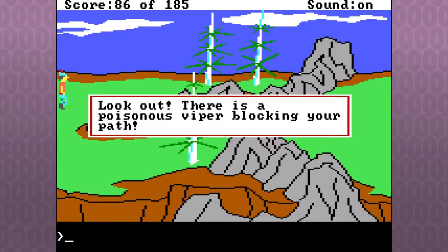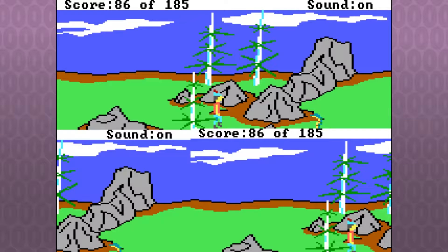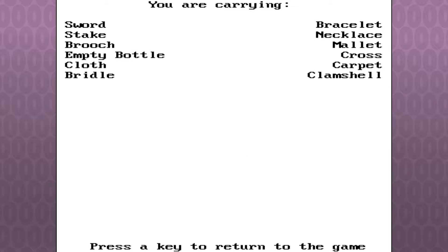A poisonous viper is blocking your path! Look out — it's a poisonous snake. A poisonous viper. What should we do? Let's take a look at our inventory. You could use your sword on it. I do have a sword, yeah. I have a stake, I have a brooch, I have an empty bottle, I have a cloth, I have a bridle.